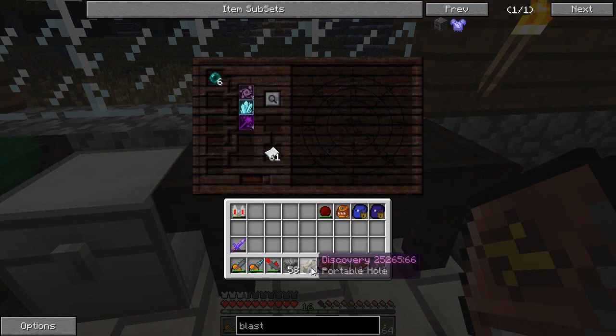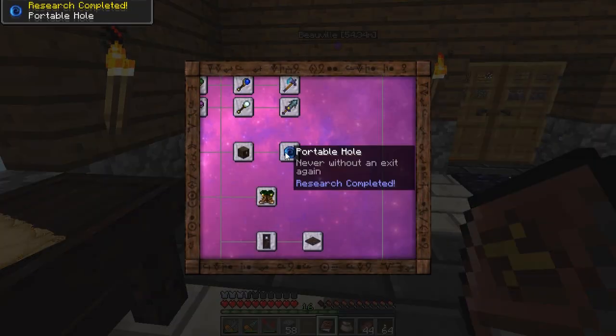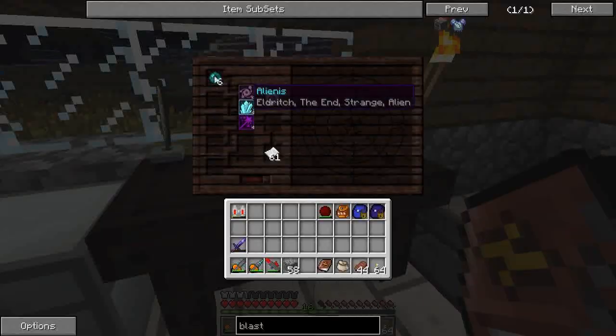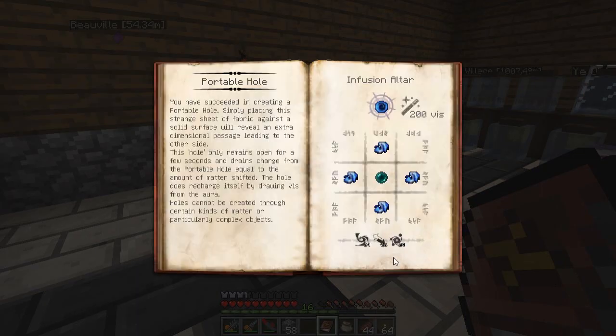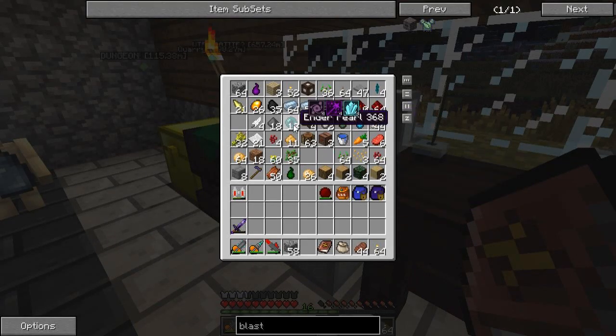Let's get out a portable hole. Done. It needs four enchanted fabric, an ender pearl, and 200 vis — Vacuos, Permutatio, and Eldritch. How many pearls do I have left? Four. I'll probably have some in the base as well. I need 24 total. Got some here — cool.